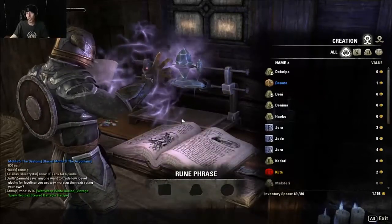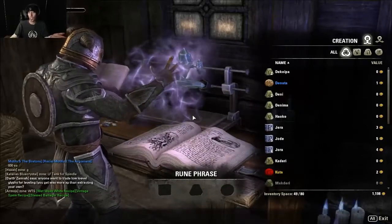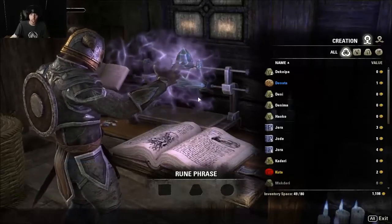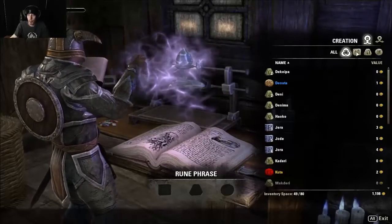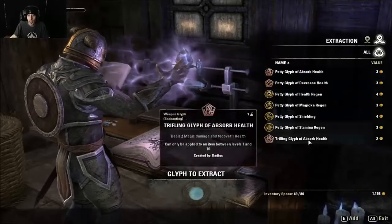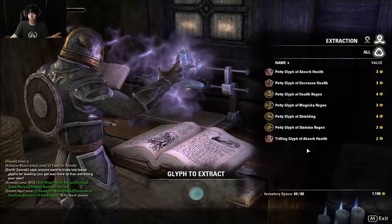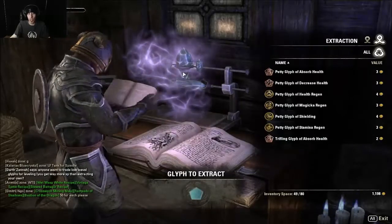It's a lot of guesswork, a lot of mixing and matching, and basically just guesswork until you have enough to know everything — which just takes time and lots of gathering. You can also extract runes. You get random ones as you extract them. I'm just going to extract all of these and they'll pop up here and tell me what I get.